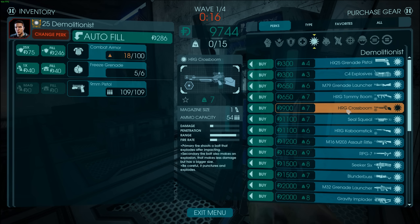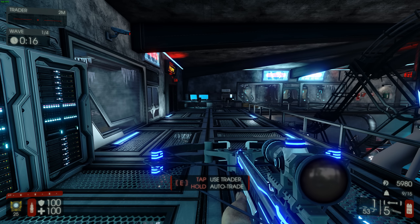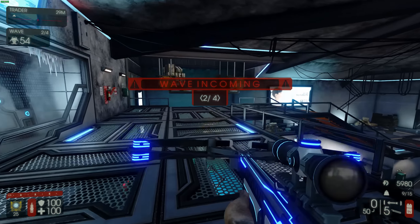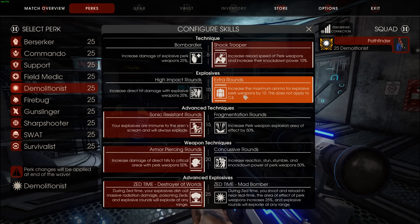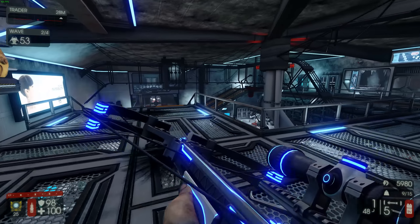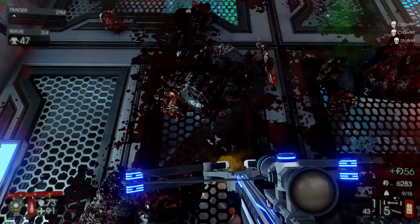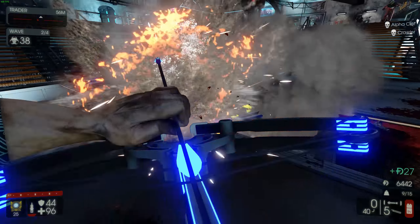Now checking out the Demolitionist with the HRG Cross Boom. Primary fire shoots a bolt that explodes after impact, secondary fire makes an explosion with less damage but bigger size. It's like a crossbow with a skin — there's a little timer on it. Alt fire is a stun. It actually sticks right in the zed's freaking head!